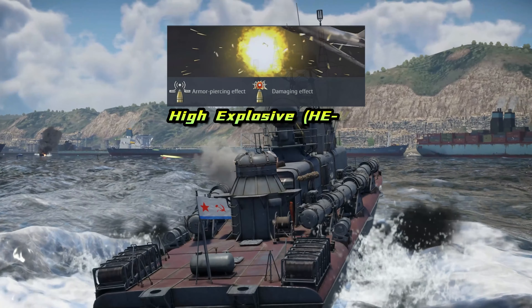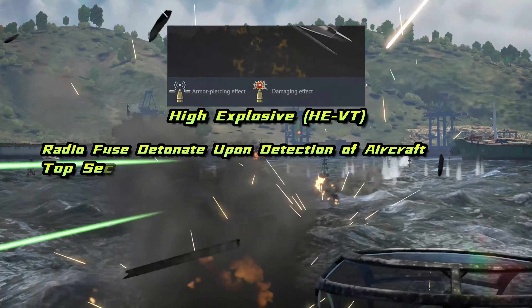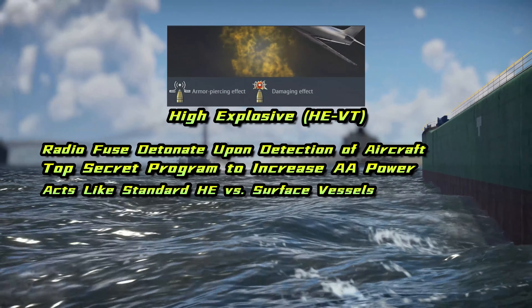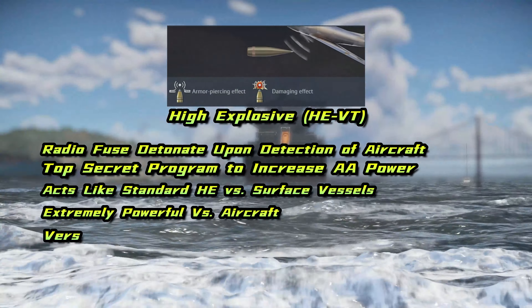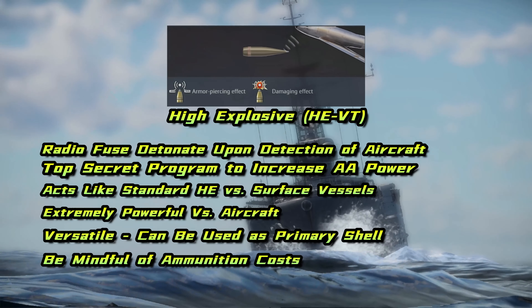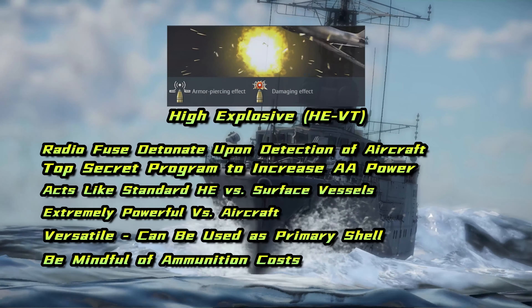HEVT has a radio fuse which detonates when it detects an aircraft within its radius — possibly the most powerful AA tool outside of missiles. This fuse was responsible for changing the way the air war was fought at sea and offers excellent results. Outside of this role, they function as a standard high explosive shell on contact with surface vessels. They can be used as the primary instead of standard HE, but keep the ammo cost in mind.